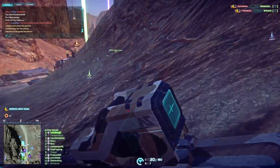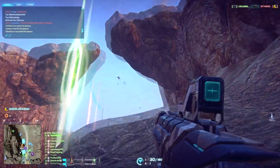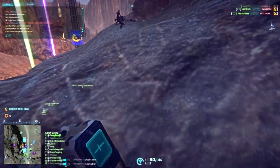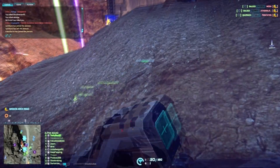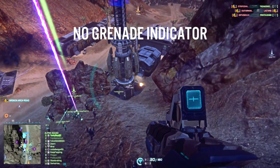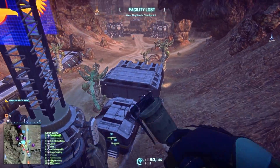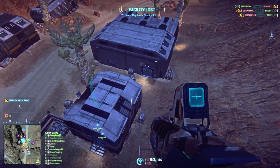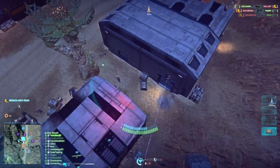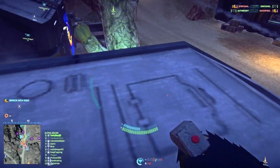Smoke grenades are only available to the light assault class, and I do actually use them on my drifter setup, as you'll see in some videos to come. It's worth mentioning that smoke grenades and other non-lethal grenades like flashbangs don't have grenade indicators when they're thrown. So an enemy won't see a blinking red grenade icon and know to run away. Smoke grenades don't bounce nearly as much as the standard frag — they act like a grenade should, and not like a bouncy ball.